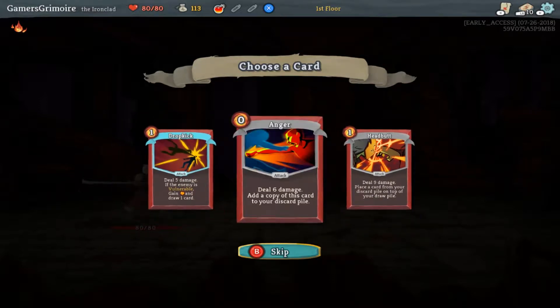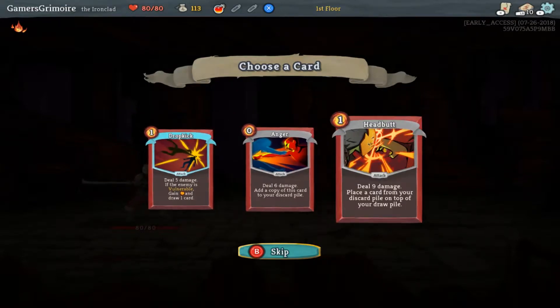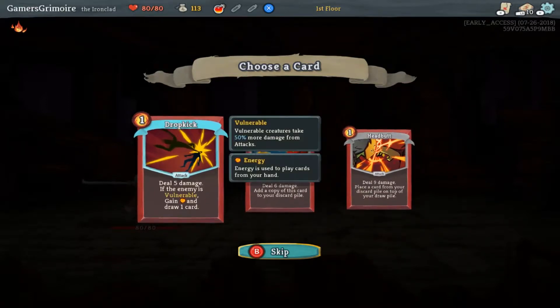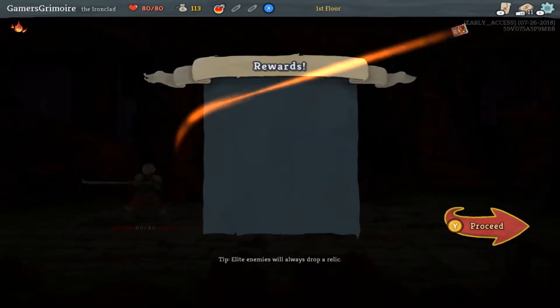Ooh, headbutt seems pretty good — it places cards from your discard pile on top of your draw pile. There's also one that adds a copy to your discard pile for free. And one that gains energy and draws a card. Oh man, these are all really good. So these have rarities too — this blue one is a good rarity, these ones are average. So we're going to go with dropkick.